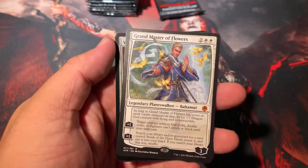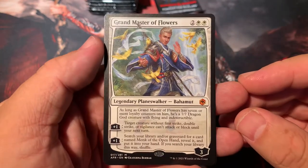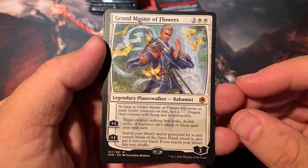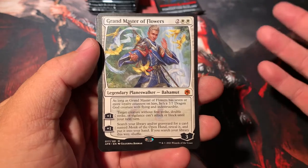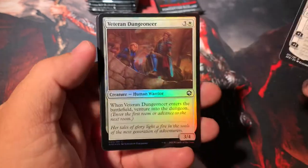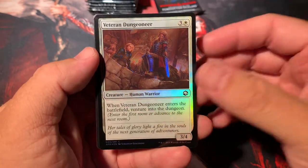We got a Mythic — we got a Planeswalker, first one. Grandmaster of Flowers. This guy has dropped quite a bit — a huge fall from grace. But I think it's going to be okay — this is going to fit in a deck somewhere. The Grandmaster will fit into a deck sometime in the future, whether it's Standard or something.